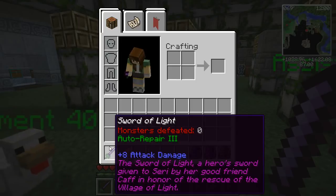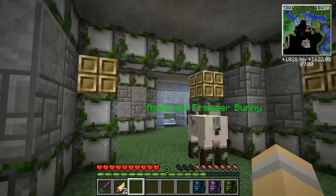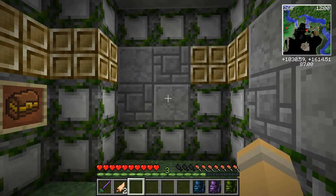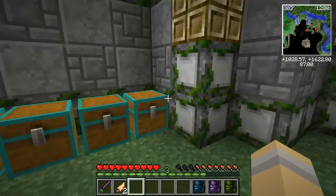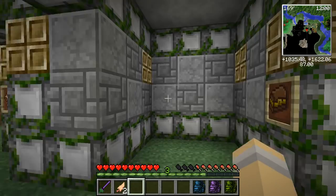We have a mod installed called Description Tags, which is amazing. With Description Tags, the Sword of Light will now forever have its lore attached to it. You can see at the bottom: 'The Sword of Light — a hero's sword given to Siri by her good friend Calf in honor of the rescue of the Village of Light.' You can also see how many monsters the Sword of Light has defeated, and from now on how many mobs it destroys will be recorded. Bella actually wants us to expand over this way to build her a proper chemistry lab — we have MineChem with hundreds of different chemistry pieces.